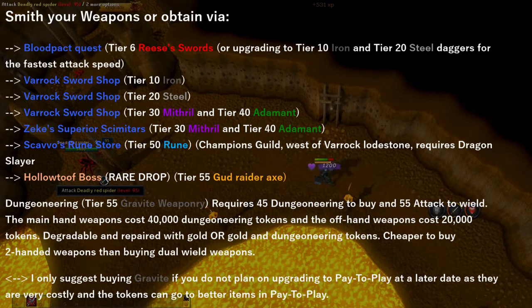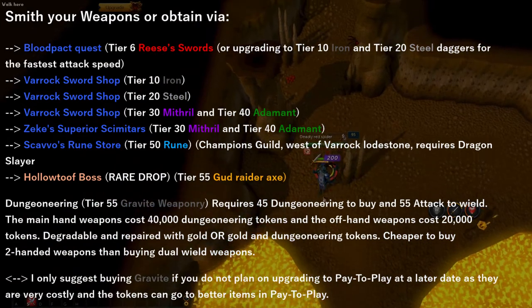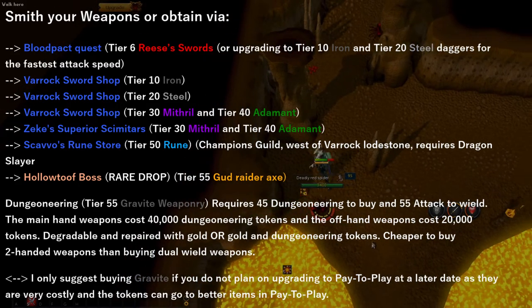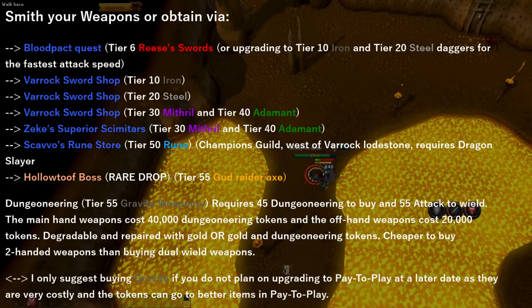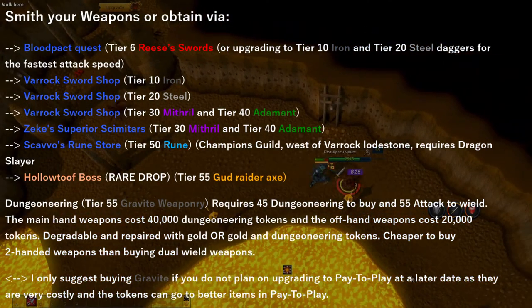Now the only boss in free-to-play that I suggest you attack is Holidtuf. He's a goblin boss who appears in goblin raids. If you pay attention to your public chat, occasionally it will say a goblin raid is located somewhere in the free-to-play area. If you head to that site and defeat all the goblins, you will have the opportunity to attack Holidtuf, who can drop a rare item which is a T55 Gut Raider Axe.